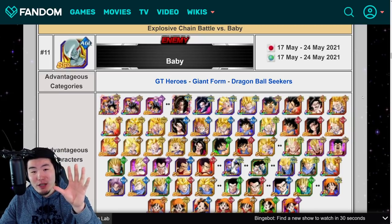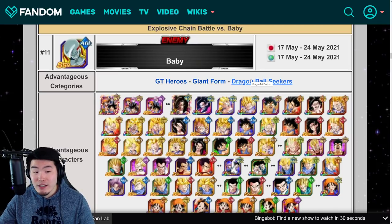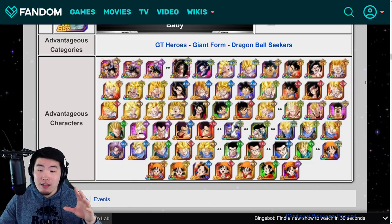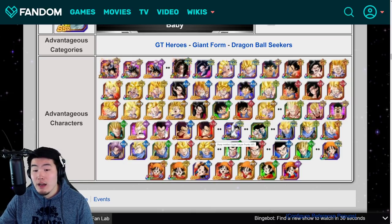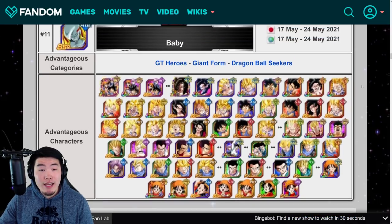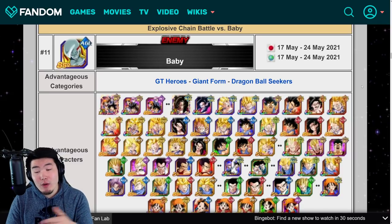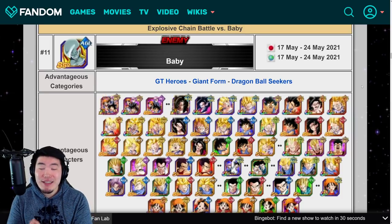Finally, we're going to quickly go over the new Baby boss, coming out on May 17th. His advantageous categories are going to be GT Heroes, Giant Form, and Dragon Ball Seekers. The advantageous characters are essentially just the GT Heroes — the GT Trio, various forms of Goku from Super Saiyan 4 to base form, a few Vegetas, Trunks, Goten, Gohan, some Trunkses, some Pans, some Gotens. Those are all the details for the Boss Baby for now, and once we get closer to the event, I might make a more comprehensive guide. He is coming in a couple days, so get ready for that too.